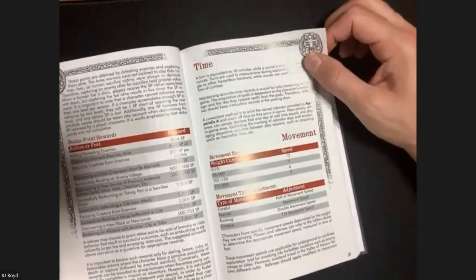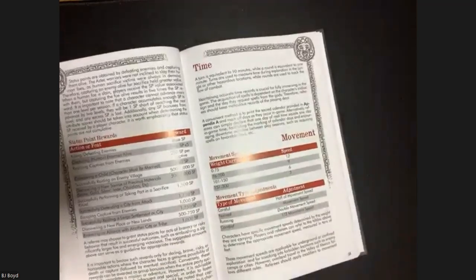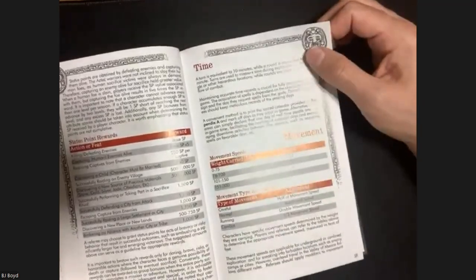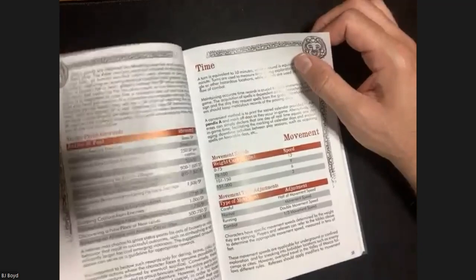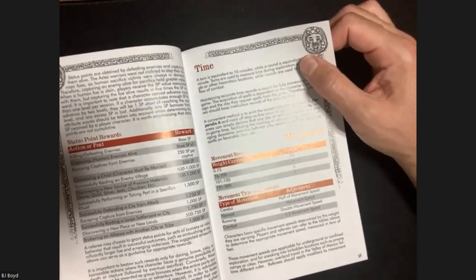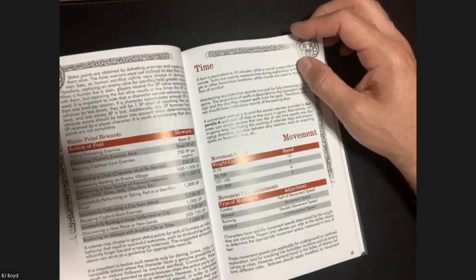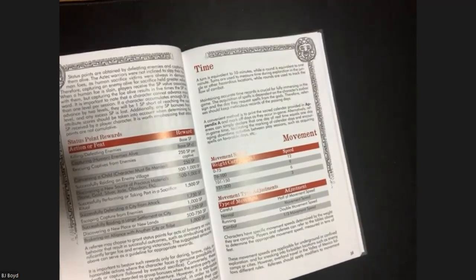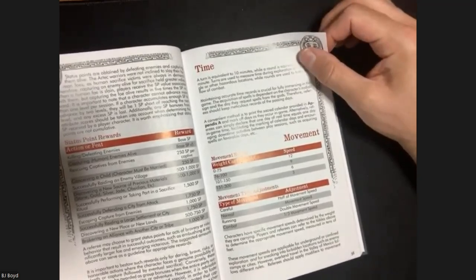But with captives - there goes your experience! This reward table is pretty cool. It reminds me not just of standard XP for defeating enemies but also milestones during an adventure or over a career - like Pendragon where you accumulate Glory. Things like rescuing captive enemies, conceiving a child, defending a city from attack, or even escaping capture from enemies - you can get captured on purpose and then escape for some good SP.